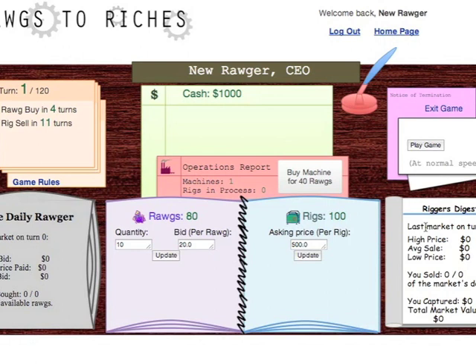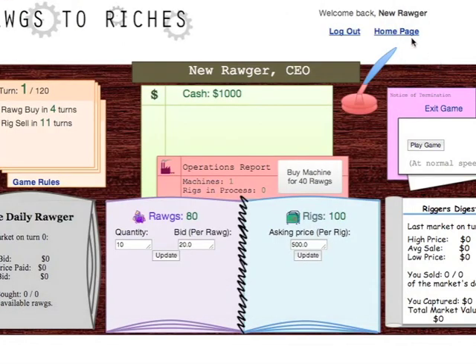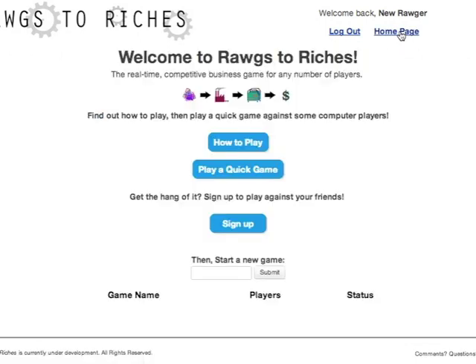Finally, to understand the rules of the game that you're playing now, click the Game Rules pop-up, which will tell you the rules of this particular game. You're now ready to get started on your first game. Good luck! When you're ready to play against your friends, create a free account by clicking the Sign Up button, type the name of a new game, and click Submit. Your game will appear down below, and anybody else can join at that time.